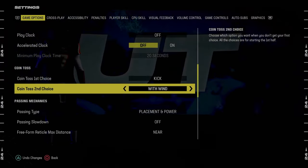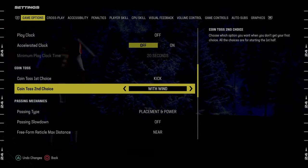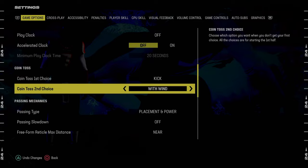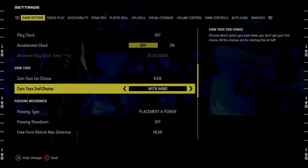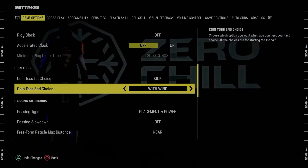We also put 'with wind' here. The main reason is just so that if there happens to be wind in the stadium, we will have the wind behind us — so we're not kicking into the wind, but kicking with the wind in the second half when you might be kicking a game-winning kick or something. That's the only reason for that setting.